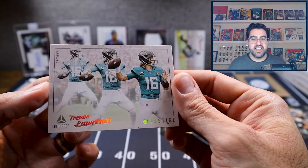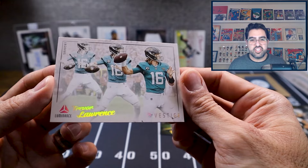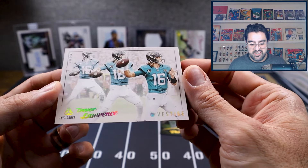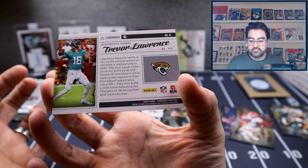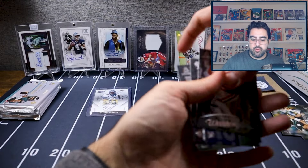Look at that — Trevor Lawrence. It's the insert called Vestige, featured on the checklist site. I think it's a pretty cool insert. That was pack one down — let's go to pack two.